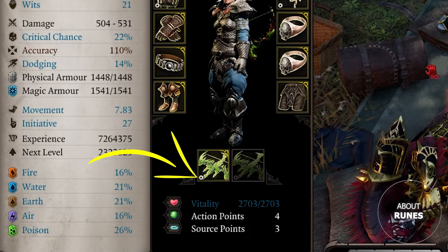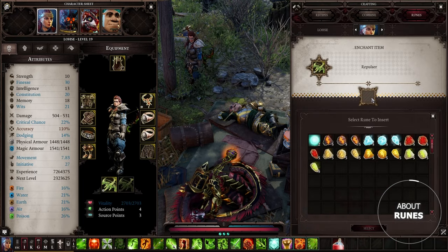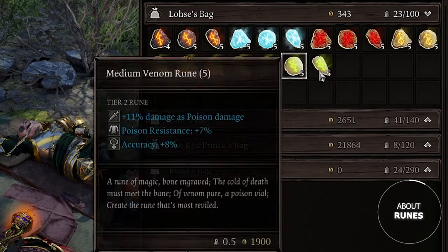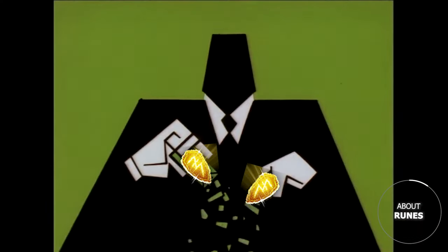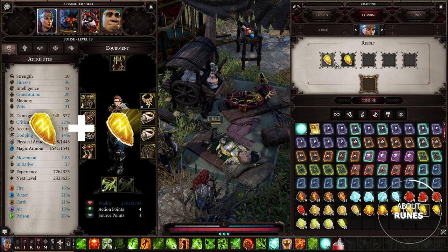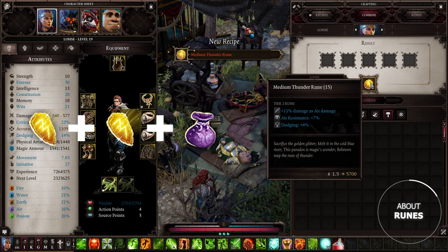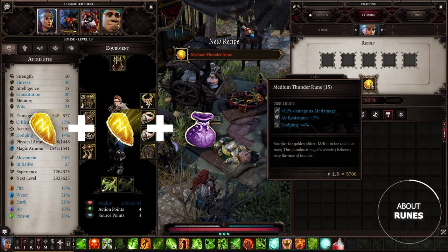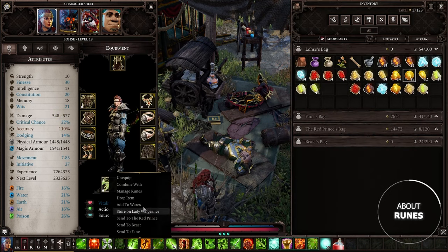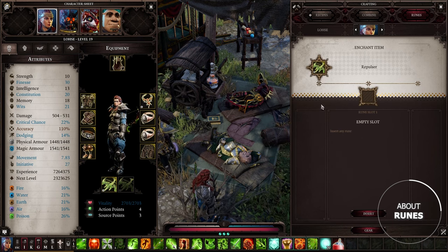Next, Rune Crafting. If you see a tiny hole in an item, you can insert a rune inside of it. Simply right-click, then press Manage Runes. Runes have different effects and sizes. You can make them bigger by combining two identical runes with a pouch of pixie dust. For example, take two small thunder runes, add pixie dust on top, and you get one medium thunder rune. You can also easily unplug runes from items — right-click on the gear, press Manage Runes, then click on the rune itself.